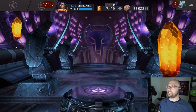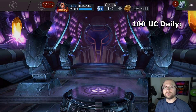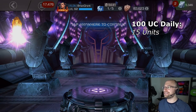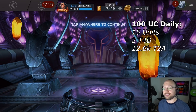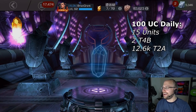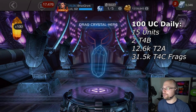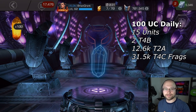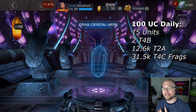To give you an idea of the total rewards from the 100 Uncollected Crystals: it was 15 units — yes, 15 units — approximately 2 Tier 4 Basics, 12,600 Tier 2 Alpha (which I got really lucky on), and about 31,500 Tier 4 Class Catalysts. I say about because when you form a Catalyst, unless you were looking at it beforehand, it's a little hard to get the exact number.